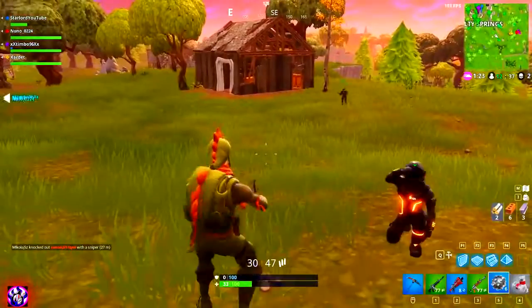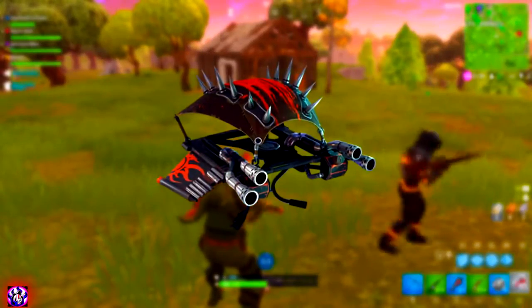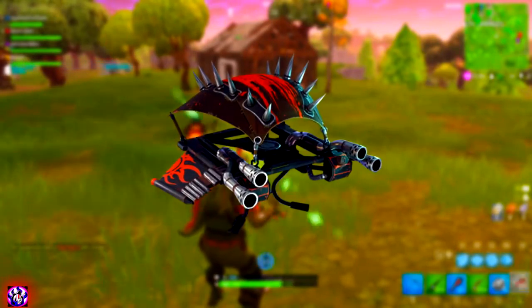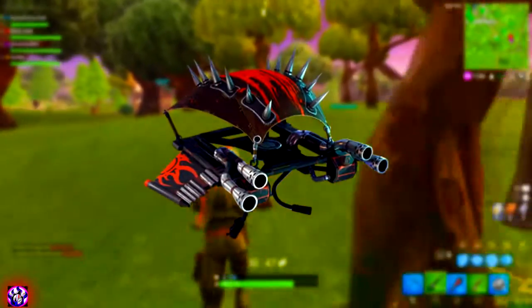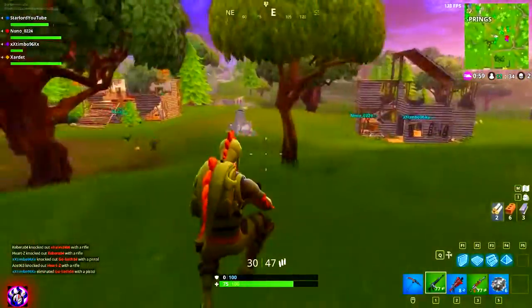Let's move on to all of the new gliders that we're going to be getting. Starting off with the pop punk looking one — the metal one, I guess. I think this one is going to be called something like Hot Rod because it's got spikes on the top. It also has engines to boost you, and it's got flames and a little bit of blood splatter on the top of it. Personally, one of the better looking gliders. I hope that it does some kind of cool effect with those turbo engines on the back.